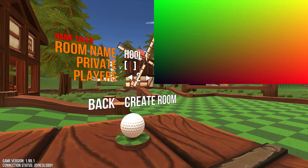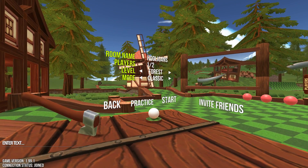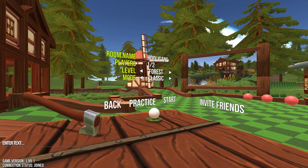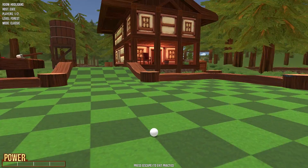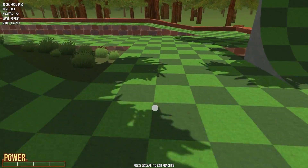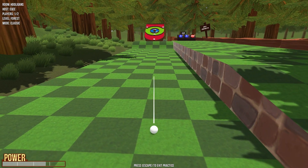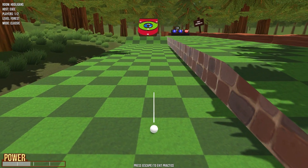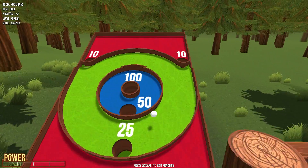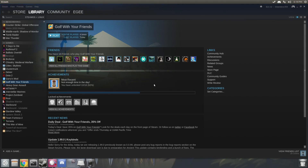A game I forgot to show in the last video was Golf With Your Friends. This is a game we play a lot as a group on the EGIO Discord community, and I only recently discovered that it doesn't work at all on AMD's 16.6 drivers — when you try to load into a game it just crashes with this weird psychedelic glitch that looks awful. For the most part the gameplay is okay, but occasionally you'll see some glitches. Let's see if we can actually join a game. We get to the loading screen and... nope, it crashed.